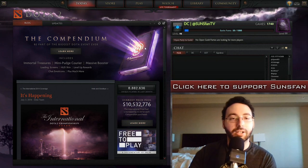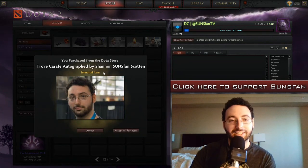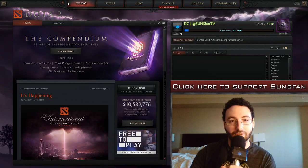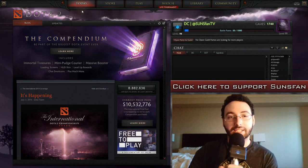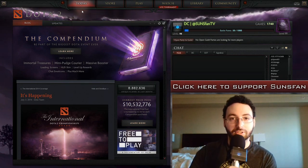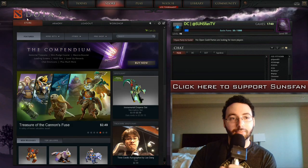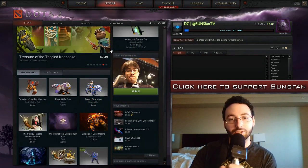We're going to make do with what we have. So today we're going to be opening a new chest. It's an immortal chest, so there's some legit items and I want to show you exactly how to get there because it's not the most intuitive. So this is the front page of the store. You'll see a featured treasure spotlight here.